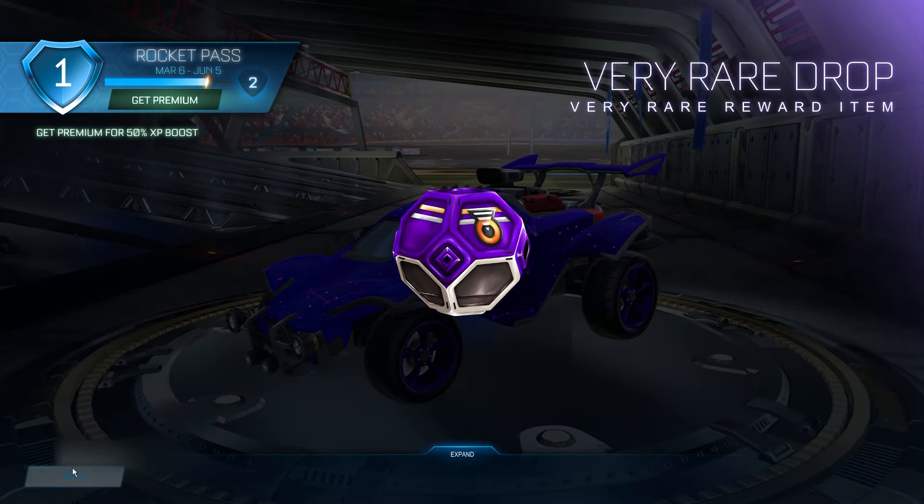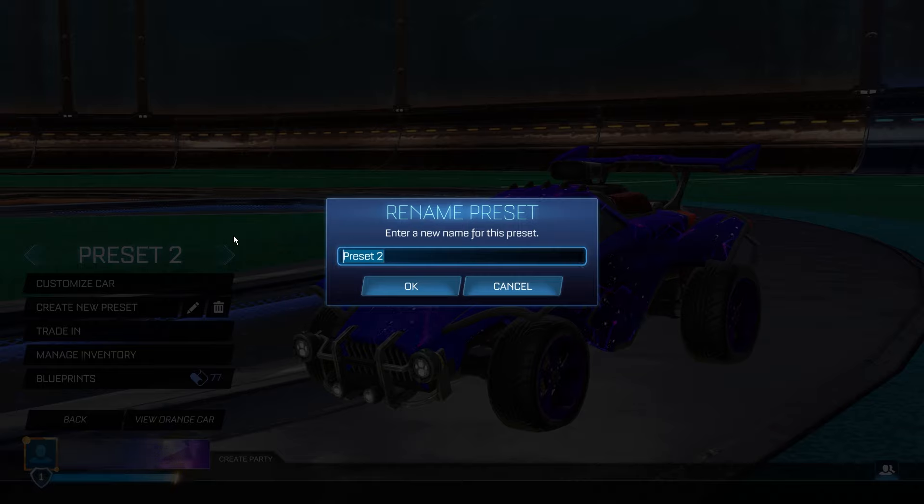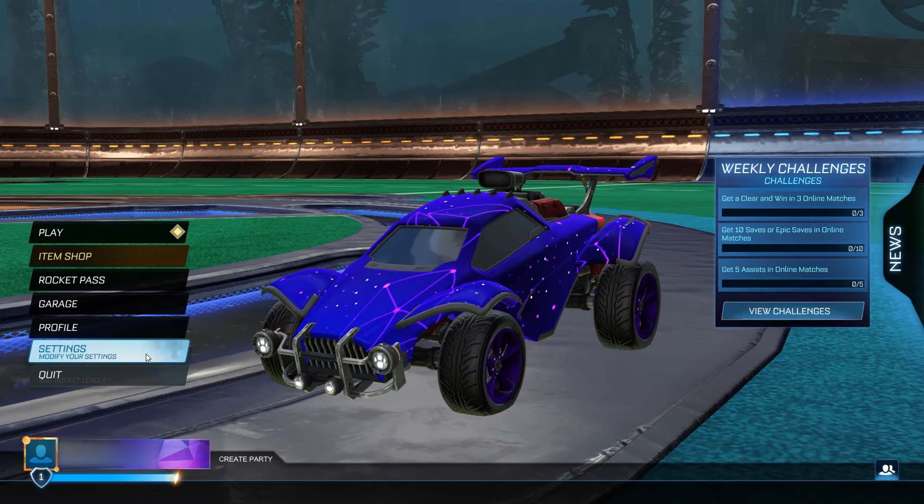Once back in your Garage, create another new preset. Rename this one to: credits underscore redeem equals true. Credits underscore redeem equals true. Type that into another new preset — don't delete the last one, just create a new one and type this in. Make sure you're careful copying everything exactly how I've shown you, otherwise you'll have to start again. So credits underscore redeem equals true — type that into a new preset, click OK, and go back to the main menu.